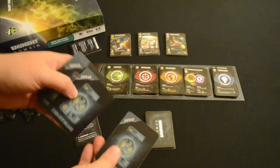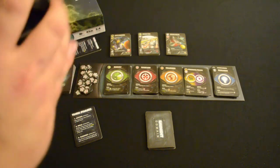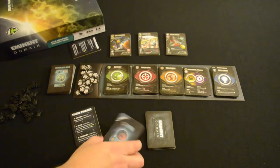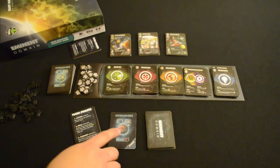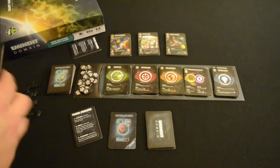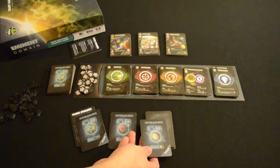We'll also randomly deal a starting planet to each player. Here's our starting planet. There are three types of planets in this game: metallic planets, fertile planets, and technology planets. One kind of looks like Mars or Mercury, one looks like Saturn, and the other like Earth.